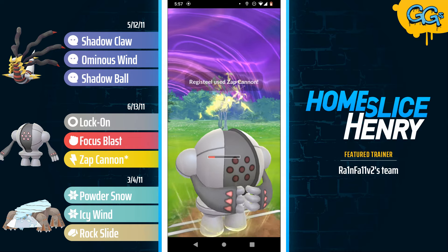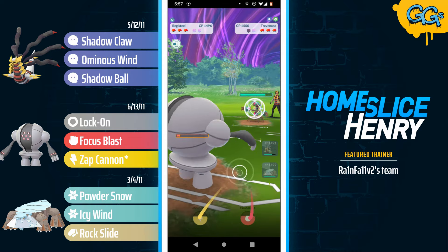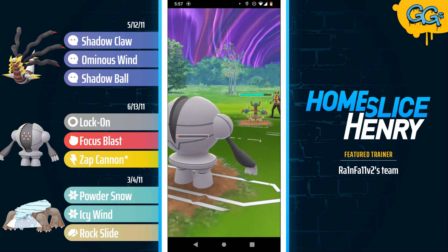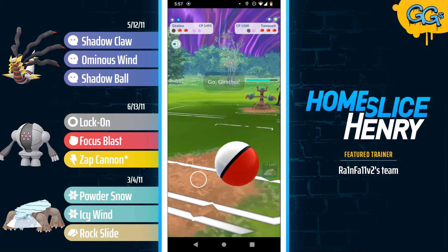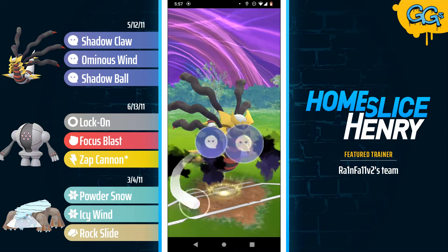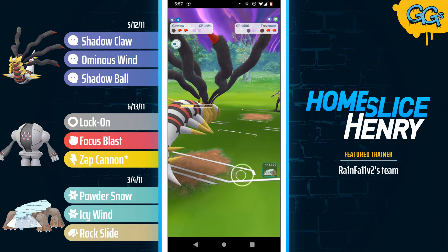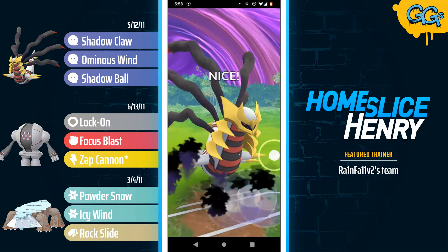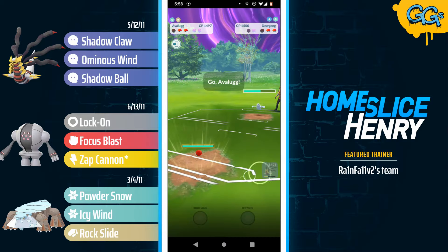Trevenant commits the shield and looks for the farm down. They won't get it, so they're forced to go for the Seed Bomb to pick up the knockout. So this Trevenant is still extremely healthy, but Giratina has so much energy. Giratina farming up, going for the Ominous Wind into the Trevenant. Trevenant is not the tankiest — the Ominous Wind plus the Shadow Claw picks up the knockout. In the back is Dewgong. Dewgong will take a lot of neutral damage from the Shadow Ball, and the Shadow Ball connects.